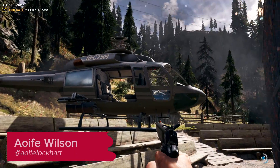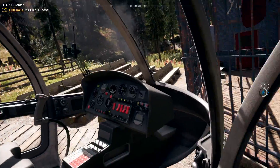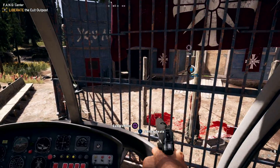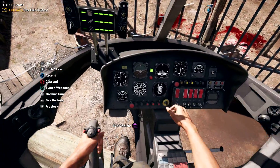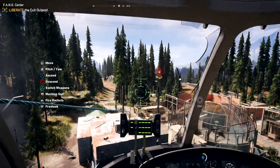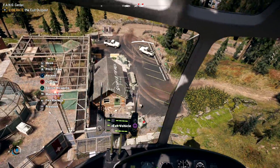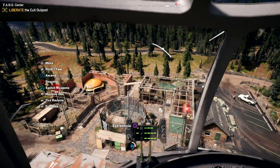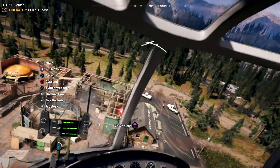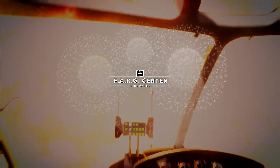Recently, we spent some time with Far Cry 5. More specifically, we played the entire intro and thoroughly explored its first region, the Whitetail Mountains, before having a look around that same region in co-op mode. It's safe to say our time with Far Cry 5 was packed with things to do and see, so here are 8 things you can do in the first hour of Far Cry 5.